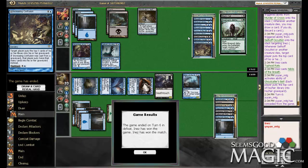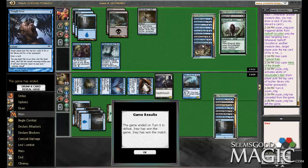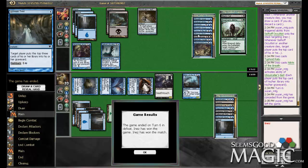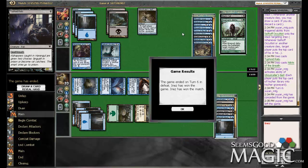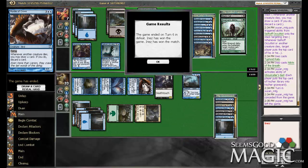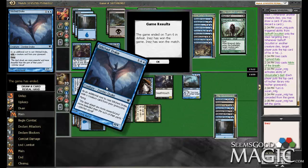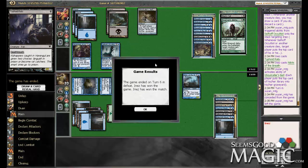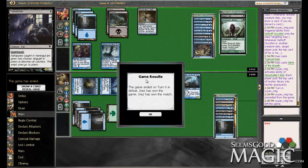This guy had like the best mill deck you can possibly have: Undead Alchemist, Increasing Confusion, Curses, Thought Scours, Sell-Sword Occultist, Dream Twist — he had the works on mill. The only reason we beat him is we had just a sweet turn progression this game. I'm really glad that we beat the mill deck with a subpar deck too — we got there. That's sweet. I'll see you next round.